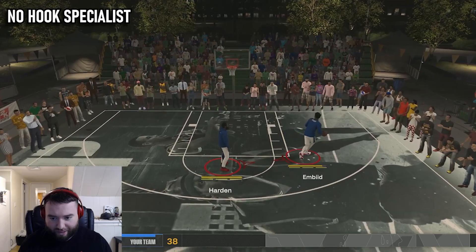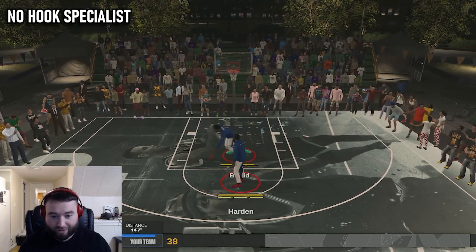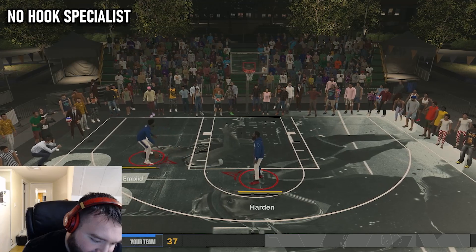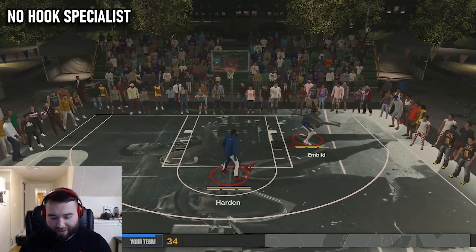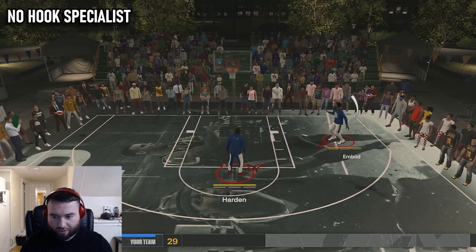Without further ado let's start off with no Hook Specialist at all — just under that bronze tier. We are going to be focusing on our green window to see when it is worth it for you to put Hook Specialist. This video is obviously mostly focused on post scoring builds — you guys are the ones who would want that badge most likely, so this will be geared towards you. We are playing on Hall of Fame.